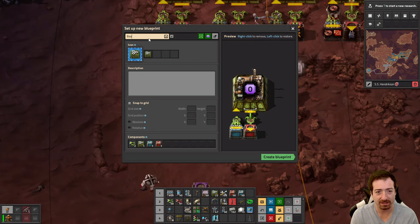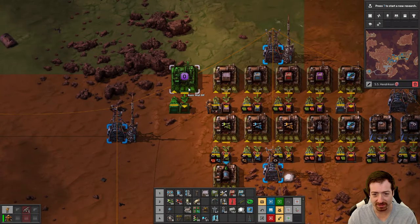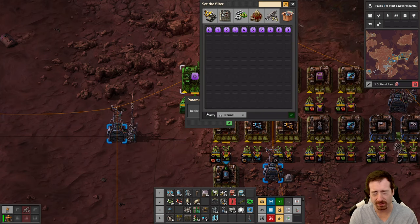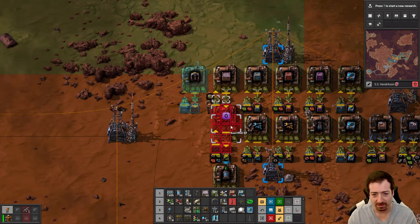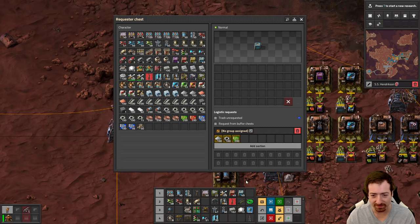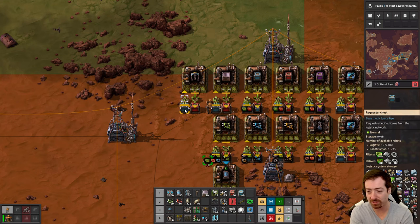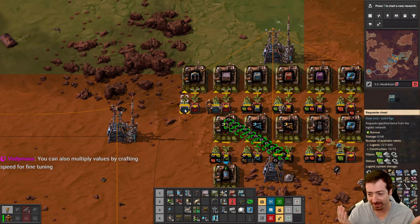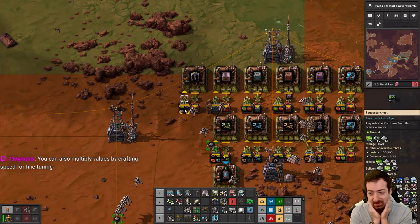Maul Basic Blueprint. I think when we place this, it'll just ask us what we want to make. I want to make electric mining drills. Oh my god, it worked! It gets one stack of everything. Assuming I don't want one stack of everything, I'll need to change those numbers. But isn't that just cool? Parameterization is the future.